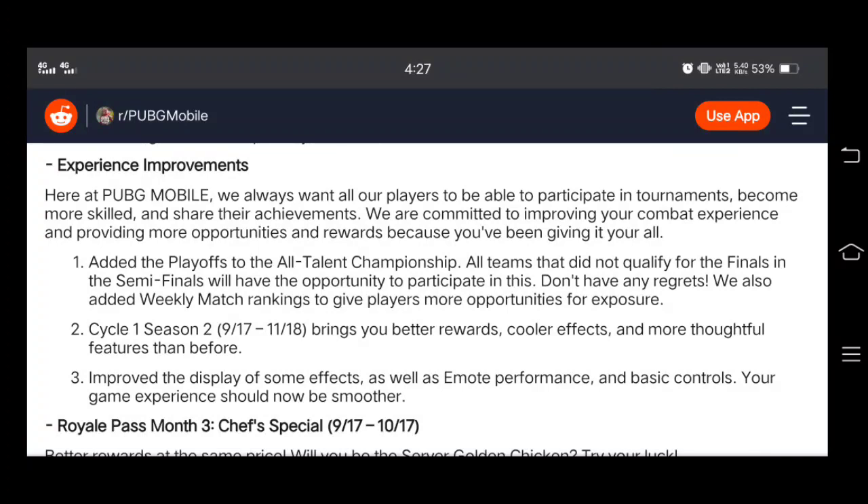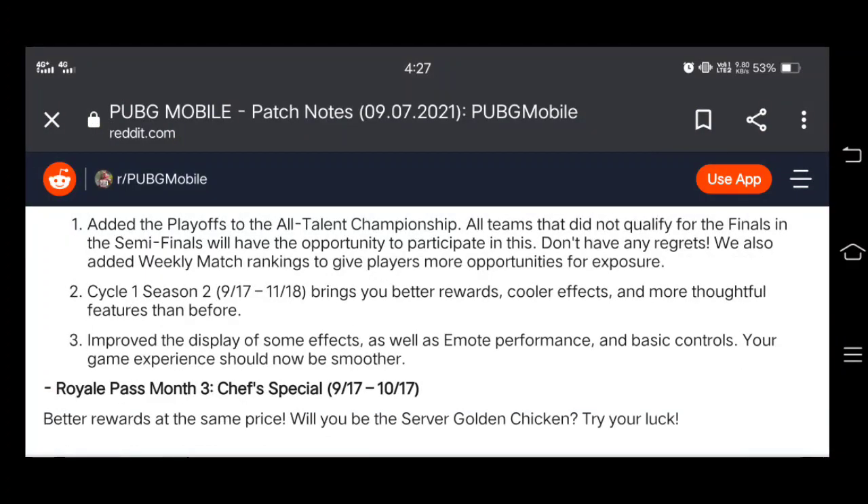There are also improvements to the display of some effects as well as remote performance and basic controls — your game experience should now be more smooth. After that, we will talk about Royal Pass Month 3, which has the theme Chef Special. This is a food theme, and with 50 RP you can get the rewards. The release date is September 17th and it runs until October 17th.